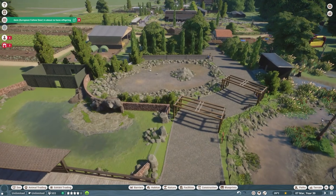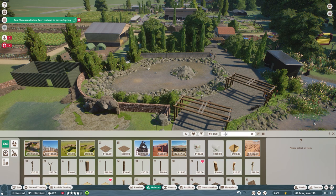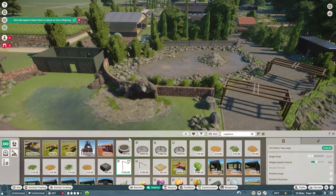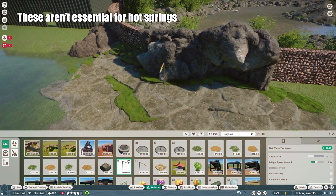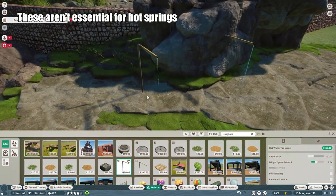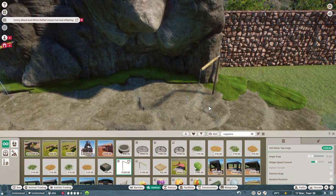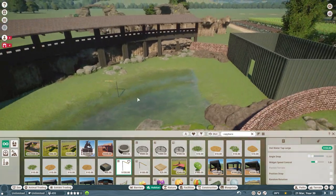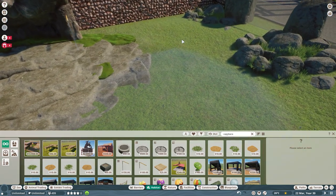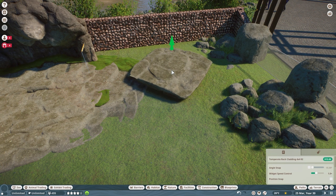So let's get the hot springs set up. If you go down to habitat you can either use the little species search or just type it in. What you're going to need is the hot water tap lodge. You can pop these in wherever - I tend to just sink them. Maybe put one there, one on the end there, and one in here as well. I could also build a little area here with some higher rocks just so I've got a bit more of a blueprint to do more hot springs for them.